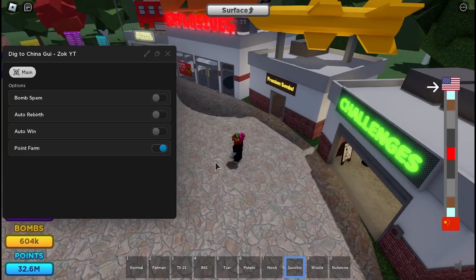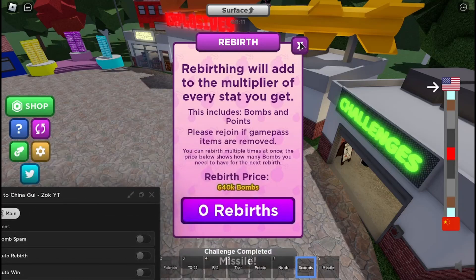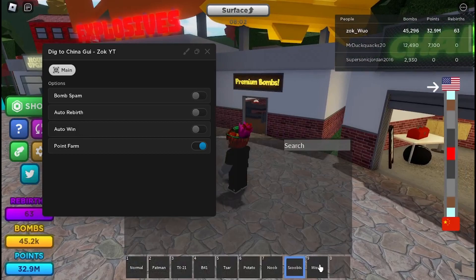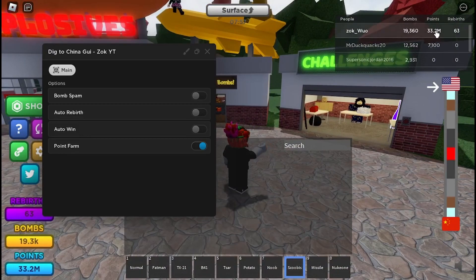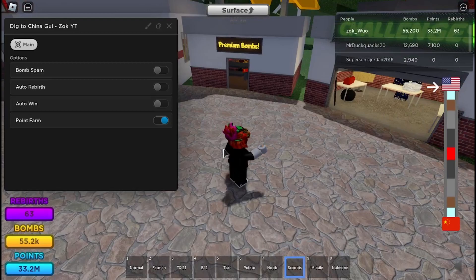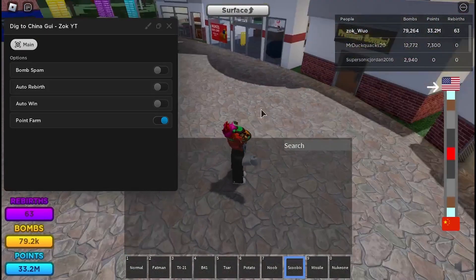Make sure it's one of the bombs that saves after you rebirth, otherwise it will probably break the script. What this does is grind for you until you rebirth, then it claims the challenges for you and buys the missile. You can see it completed the nuke as well and my points are going up. It gets the challenges, buys the bombs needed to complete them, and completes them for you, giving you a couple points each time.